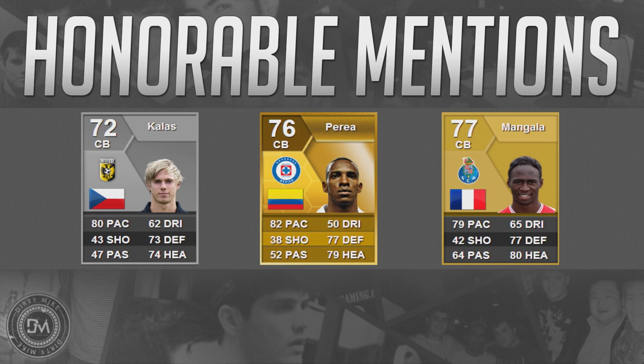Rounding out the honorable mentions we have Mingola from the Portuguese league. What's nice about him is that he's French, making it very easy to link him up with a lot of different hybrid squads. He's six foot two with a medium attacking work rate and a high defensive work rate. He costs anywhere between 1,400 and 2,400 coins. He has 82 strength, 80 jumping, 79 sprint speed, and 78 acceleration — not a stat-stuffer, but solid all around and very consistent.